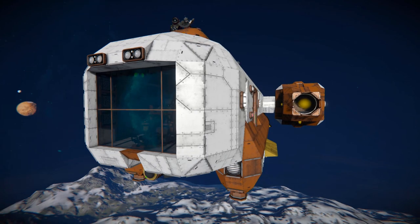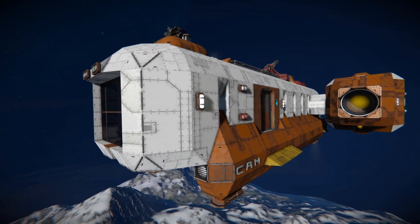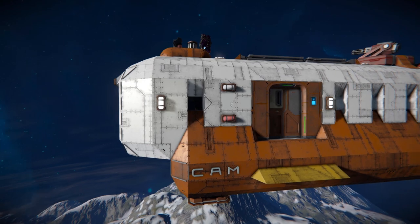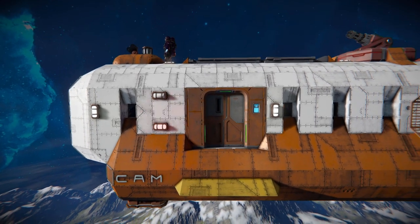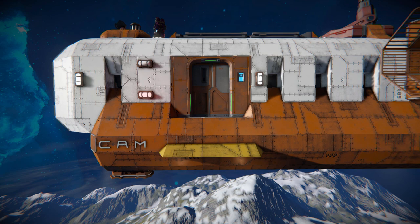Moving around to the side we've got a couple of lights - some standard static lights - and then our blinking red light with a blinking green on the opposite side. Moving along the body of the ship we've got a doorway to get in and out of the main interior, which is where your passengers are going to sit. Continuing along we can see a solar panel sitting right at the top and a landing gear at the bottom, with some nice use of letter blocks spelling out CAM.